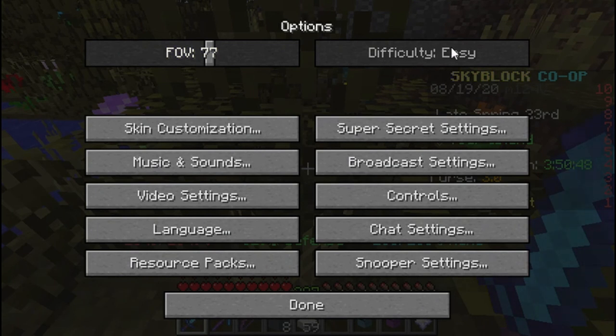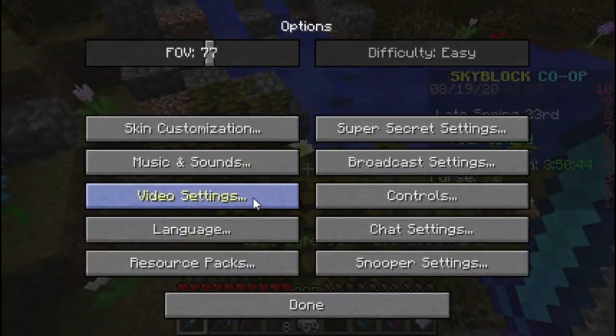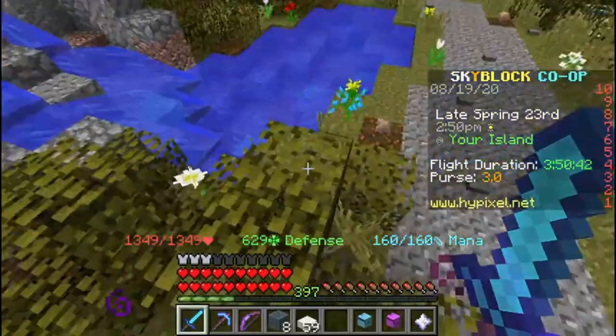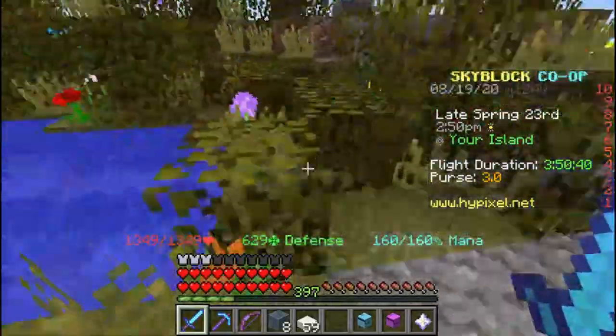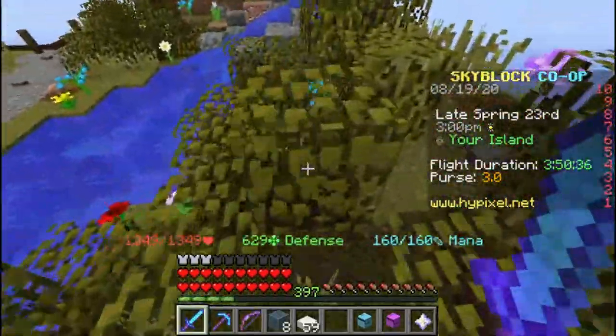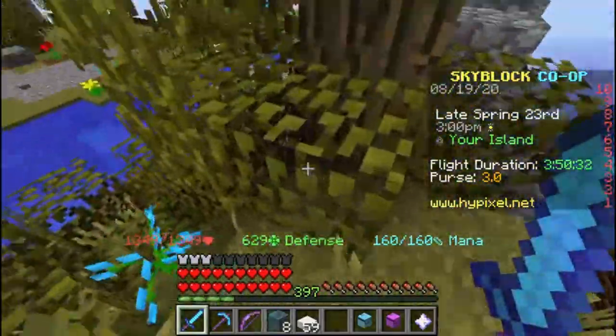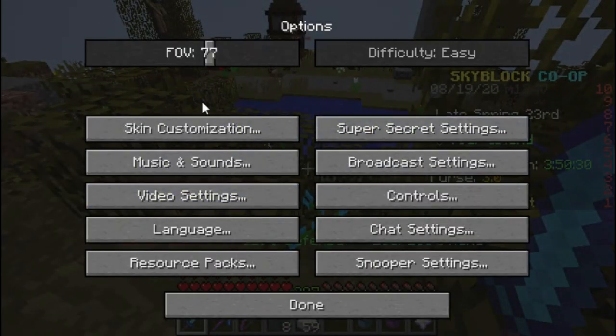The next thing is difficulty. You can change the difficulty of Skyblock — right now I have it on easy. If you have it on easy, you get two times more coins for everything that you sell. So it's a really good money-making method right there.